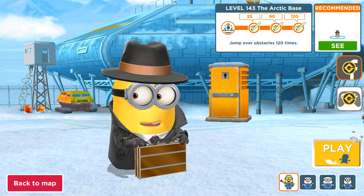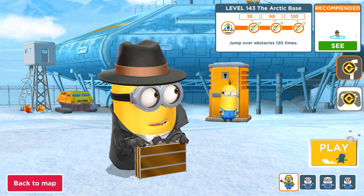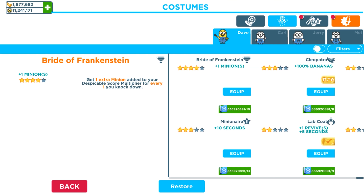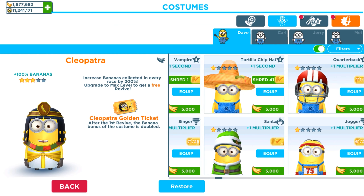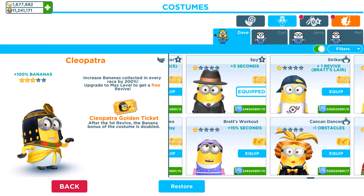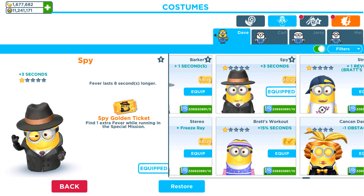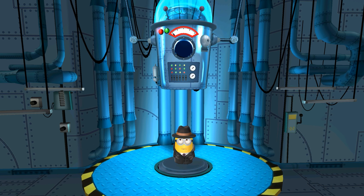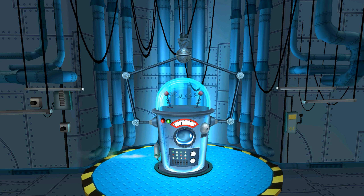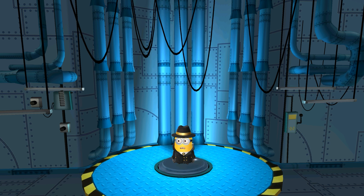Hey guys and welcome back. Today we are playing an old version of Minion Rush and we are gonna upgrade our Spy Minion outfit with golden tickets. Let's choose them in the filters and find him. Okay, here we go — we got Spy Minion, we got all 25 golden tickets, so let's do this. Now you're gonna see that our suit will be modified and we will get an additional skill — so lift it up and let's check.